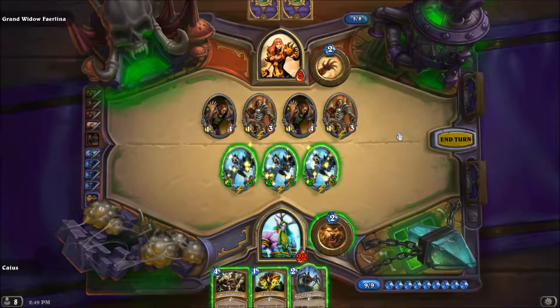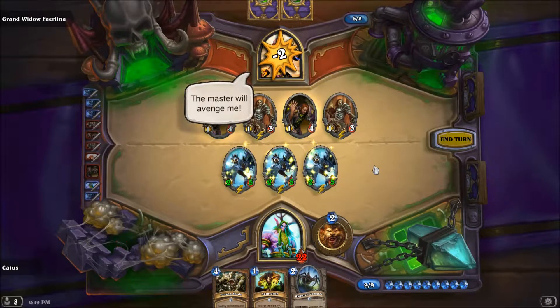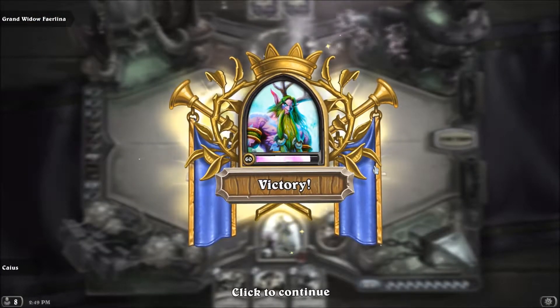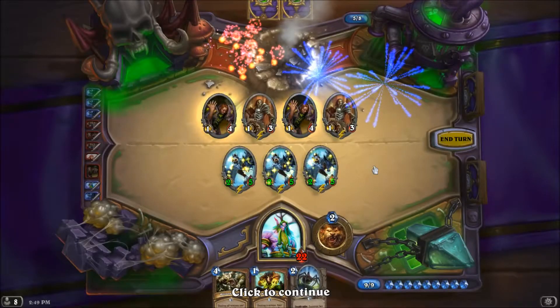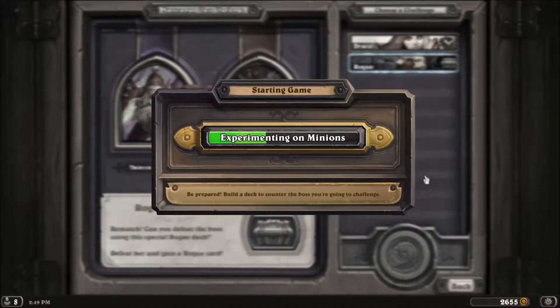Stoneskin Gargoyles are really good. I really like them. That was a little too easy for my taste. So let's try the Rogue one and see what happens, because that went way too easy. I got my Poison Seeds — cool. Let's try the Rogue one and see how it goes.